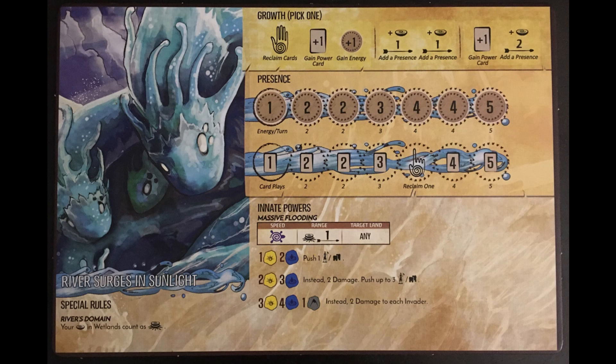So the growth order I'm proposing is this. Turn 1, Growth 2 from the bottom. Play River's Bounty and whichever other card is best. Be sure to get the extra energy by gathering two Dahan. Turn 2, Growth 2 from the bottom again. Reclaim River's Bounty and play the other remaining card. Be sure to get the extra energy again. Turn 3, Reclaim and gain a power card. Play our three unique starting power cards and get the extra energy again from River's Bounty.